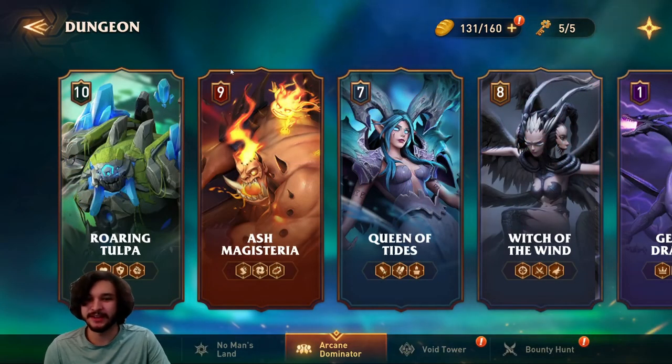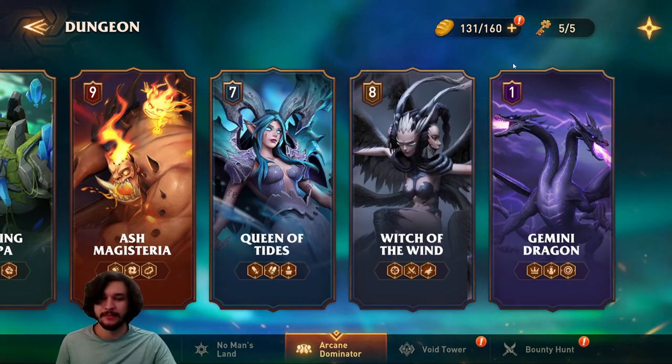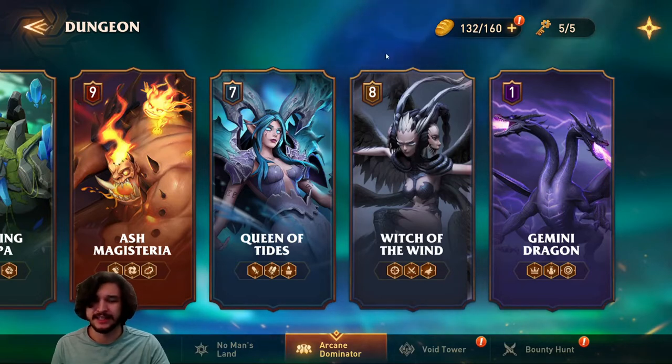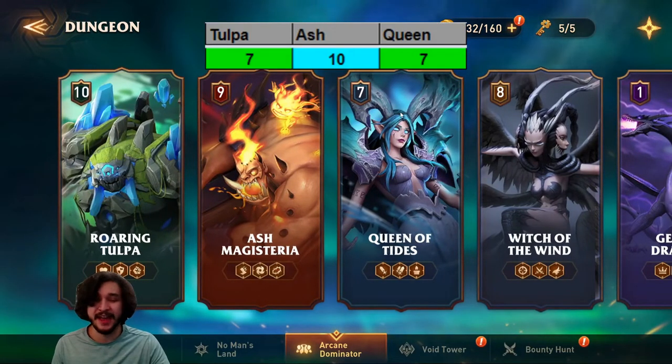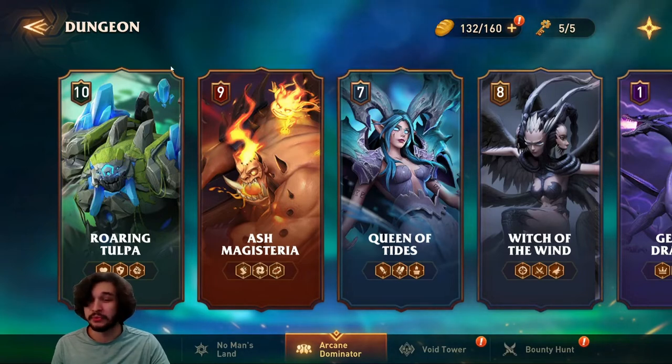Moving on to dungeons — William is excellent for pretty much all of them. I don't have too much experience in Witch and Gemini, so I won't rate those. For Topo I rate him a 7, Ash a 10, and Queen a 7. He's a rare case where elemental affinity doesn't matter as much, and he provides so much that he fits into a lot of teams. For Topo 11 and 12 and Queen's later floors, I'd prefer a different character, but he's great for early farming.